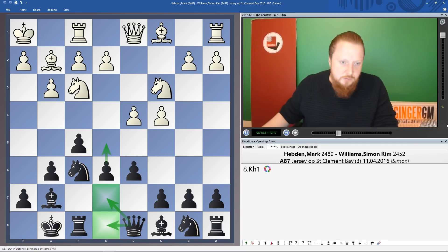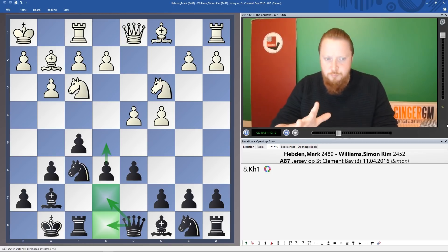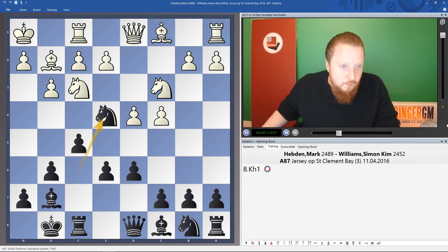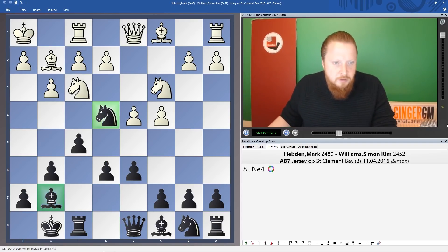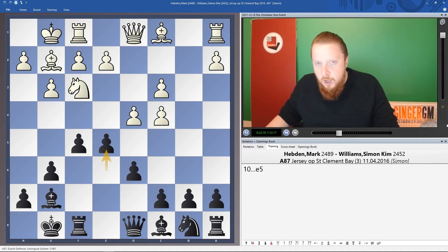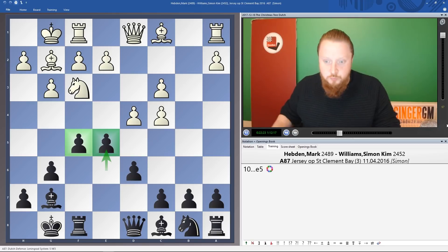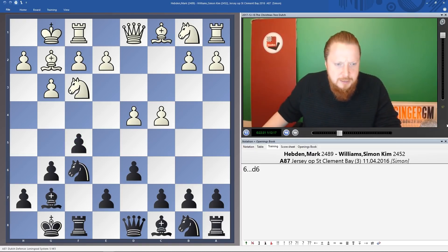As Boy pointed out, the other idea is to play your knight to e4. You can see the real point of having the bishop on g7 — it's a lot better here. You simply want to play e5 in one move. For example, after king g1, you might as well exchange knights and then play e5. So this shows what we're trying to do as Black: get the e5 move in. Let's go back to the game against Mark Hebden — he was following a game of Giri. In this position after e6 he went Re1.